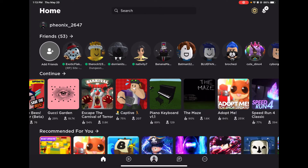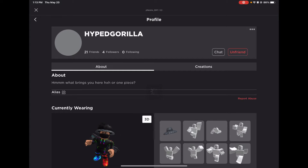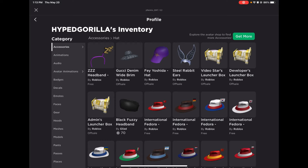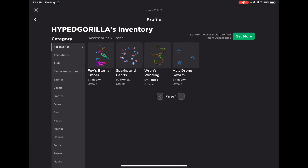Let's show off what their name is. Hyped Gorilla. Let's go over to Hyped Gorilla's inventory — it is in front accessories. These are the first fronts. It is called AJ's Drone Storm, Wren's Winding, Sparks and Pearls, and Faye's Eternal Ember. That's nice.